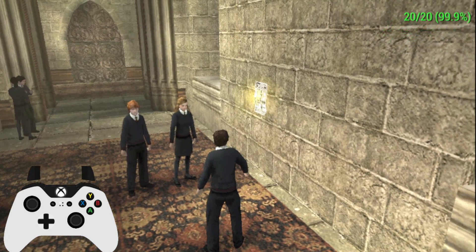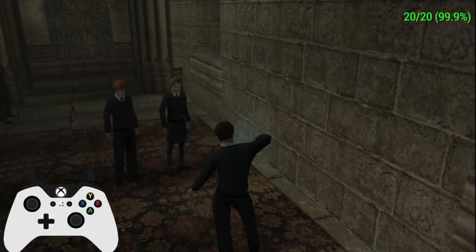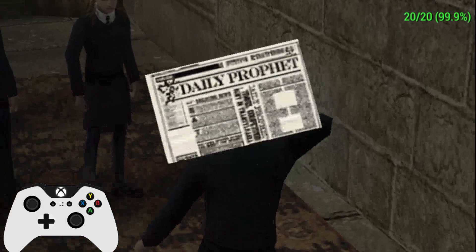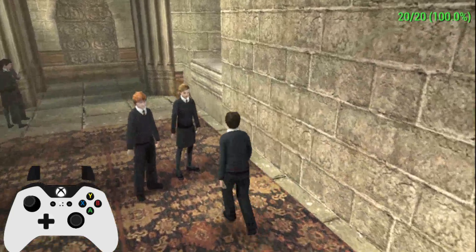So normally you grab the daily profit — for example, it's from the wall — use Accio, wait for the animation. Congratulations, X to continue, let's go, and you can move in 3D.